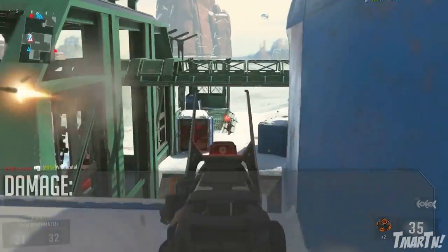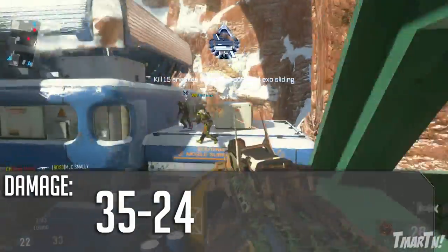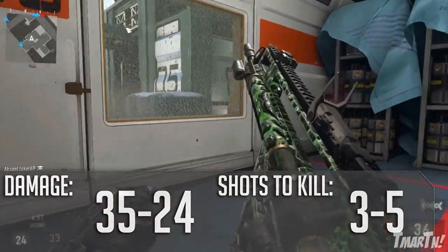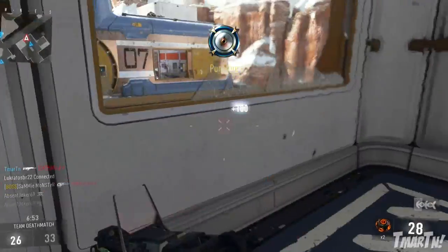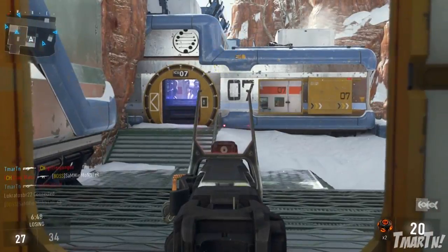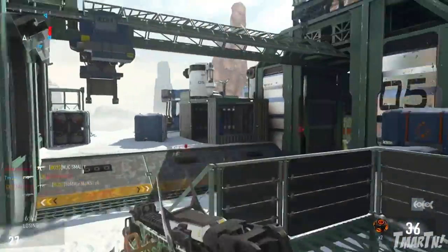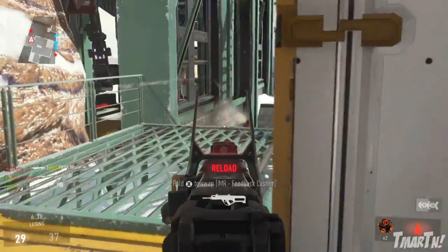Next up, damage — it's actually pretty strong. Does 35 damage up close and then drops down to 24 damage at a distance, making it a 3 to 5 shot kill. This thing shoots in 4-round bursts, and for most distances it's a 4-shot kill. So technically, for most distances you will be able to kill in one burst, although that's highly unlikely — it's hard to get all 4 shots to hit. Usually this thing is a 2-burst kill from most distances, and then drops down to 3 or 4 at longer ranges.